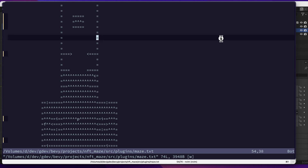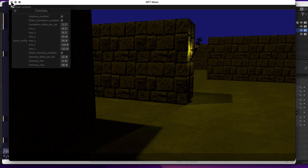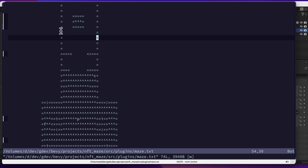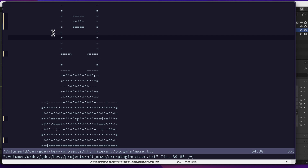After saving the tile map change, the game recompiles, the file is pulled in, and the torch appears on the new side of the wall. This also simplifies collision detection — no expensive ray casting needed. I simply check if the tile the player is trying to move into contains a wall, and if so, block movement.